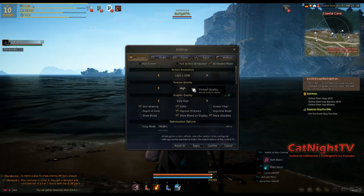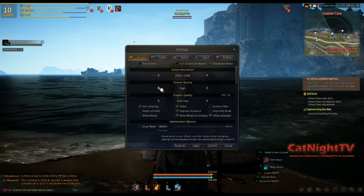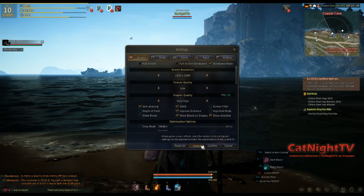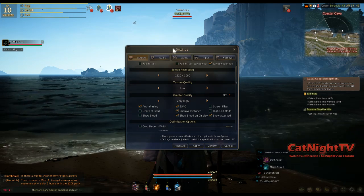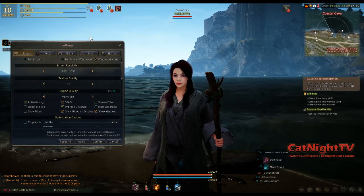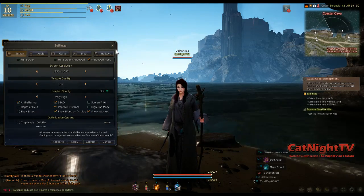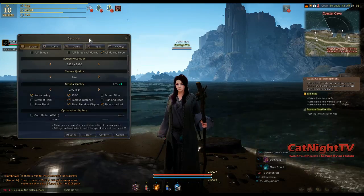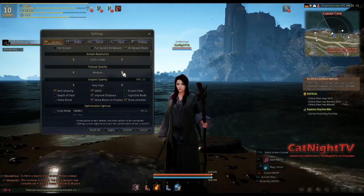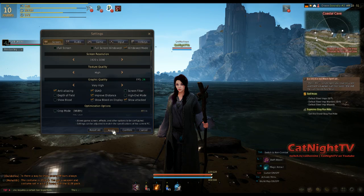If you want to see the graphics looking this nice, you can go to high texture quality. Obviously if you have a system that struggles, you can go down to low — I'll show you how that looks. It takes a moment to switch. Even with low texture quality it doesn't really look that bad, so you're not going to suffer a whole lot. There'll be some blurring and it won't look quite as nice, but you can set it back to high and leave it there. That doesn't affect your FPS so much.